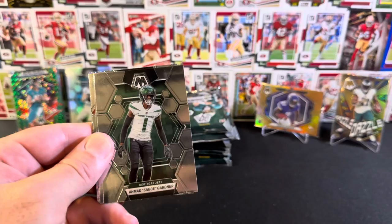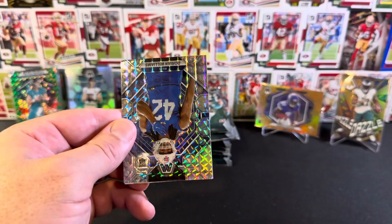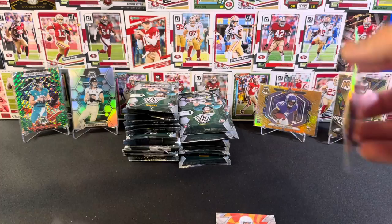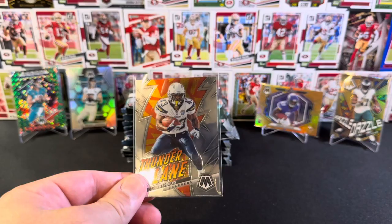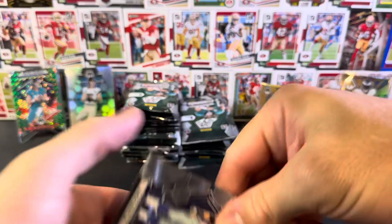We've got Dalvin Cook base National Pride, Ahmad Sauce Gardner, Cole Kmet. Base rookie Kaleji Kensey. And a silver Mosaic rookie Dorian Williams with the Bills - that's nice. We've got another Thunderlane, Darren Sproles. I spoke earlier about Maurice Jones-Drew taking over from Fred Taylor - I guess you could say Darren Sproles was kind of like that with LaDainian Tomlinson. He came after LaDainian, and LaDainian was his backup for a while.